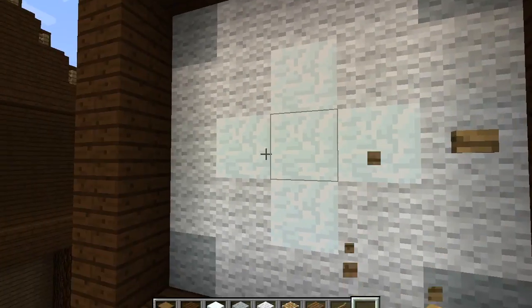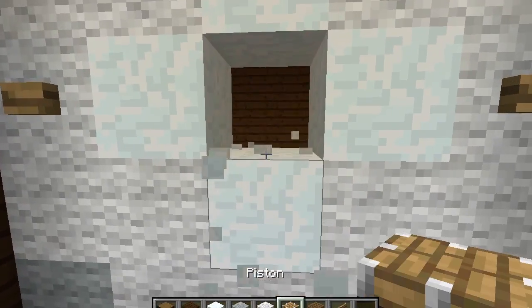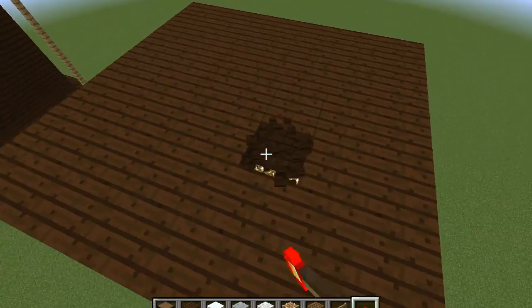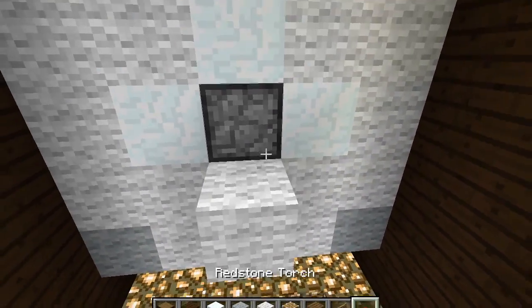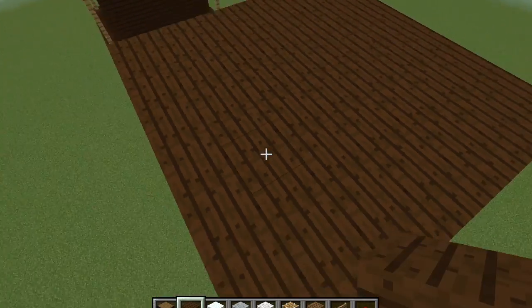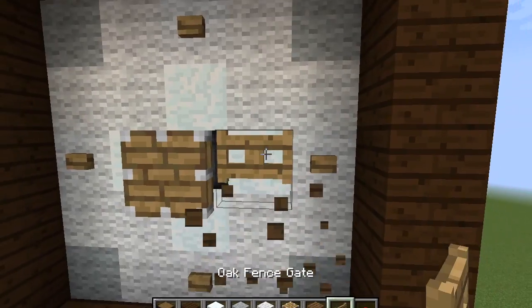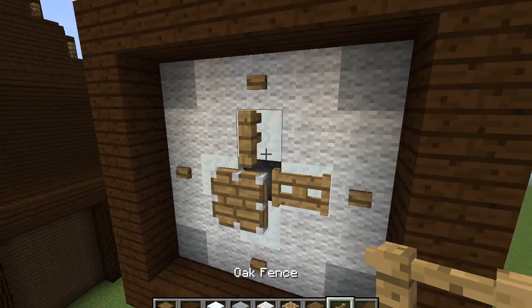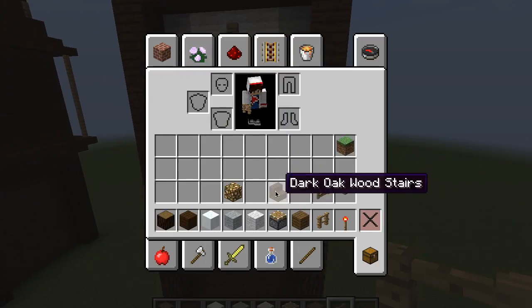Put a piston in the middle and use a redstone torch — or some kind of redstone activation device — to activate that piston. You don't have to use the redstone torch; you can use something else. Put a fence gate next to the piston and a fence on top of the piston. Now you've got your clock hands looking pretty good.